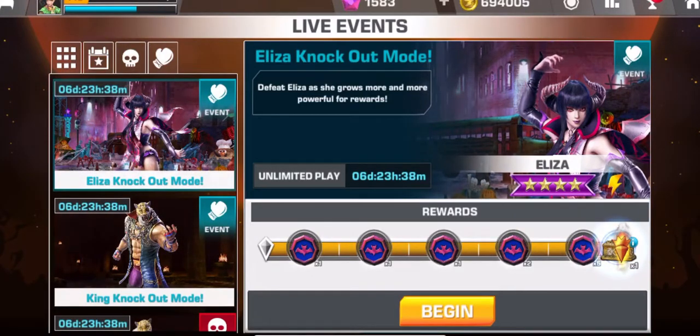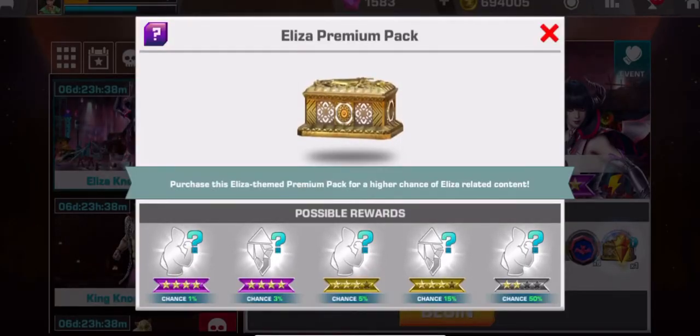This is iOS Pop Gaming, this is my live events review for December 6, 2018. The Elisa knockout mode is still here — the grand prize is an Elisa premium pack.